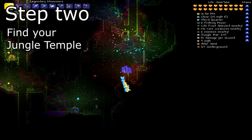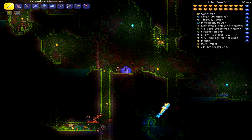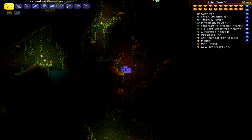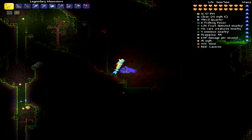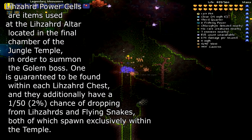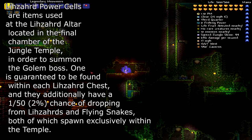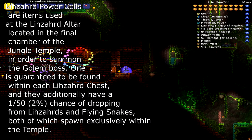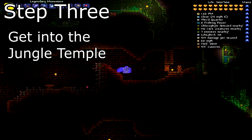Once you've found your altar, you want to make sure you have these things called Power Cells. The Power Cells drop from the little lizard temple enemies inside the dungeon. You can also find Power Cells inside the dungeon chests — of course, those are limited and don't respawn inside the chest. You can craft them, but it's complicated, so it's more worth it to just kill the enemies.